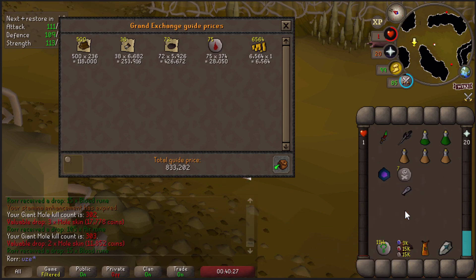As for the loot, I made around 850k, which translates into over 1.2 million GP per hour without looking at the supply cost. And that's it about the Dharok's setup.